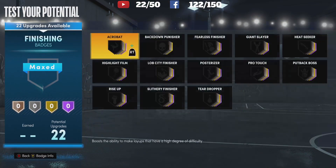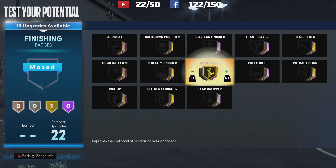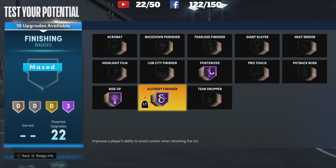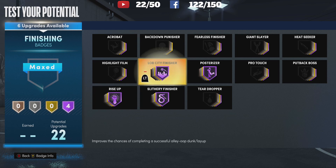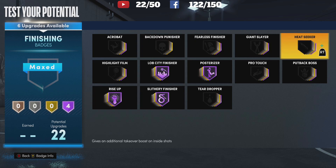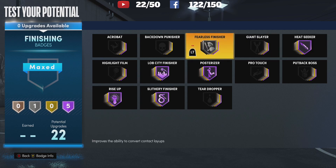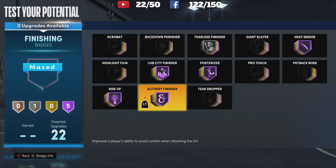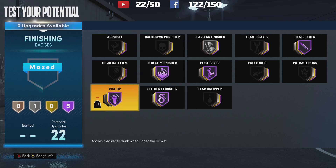We're going to start with finishing — of course hall of fame posterizer. Rise up is a cheesy badge because it just lets you rise up and dunk over everyone, and contact dunks are crazy on this game so you definitely want that. I'm going to do slithery just in case it doesn't give me the contact animation. Hall of fame finish and lob city because I love those animations. Every time we dunk and score inside I want additional takeover, so that's why I pick heat seeker. And then I want fearless finisher.